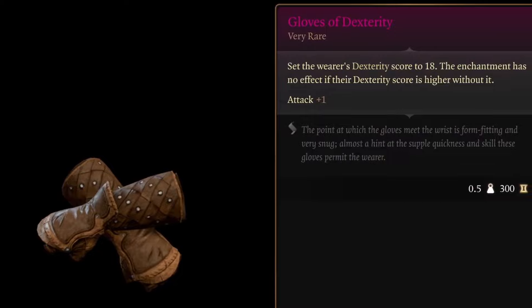The Boots of Uninhibited Kushigo are obtained as loot at the very end of Act 2. These boots let you add your Wisdom modifier to your damage on unarmed attacks — which is why Wisdom is so beneficial. You can add Wisdom to both your armor class and your damage rolls with these equipped. They're probably the best boots for your Monk. Don't rush through the battle at the end of Act 2 — make sure you pick up these boots.